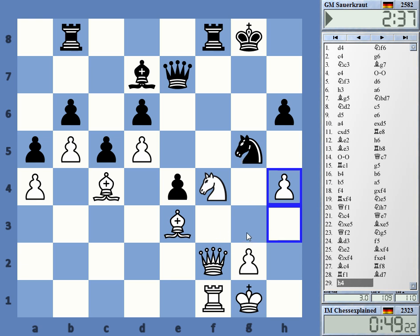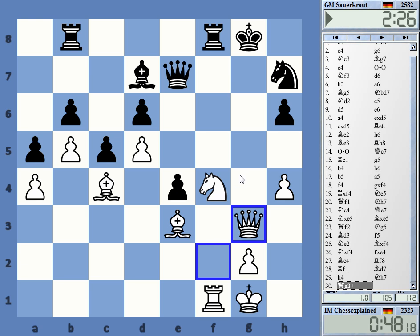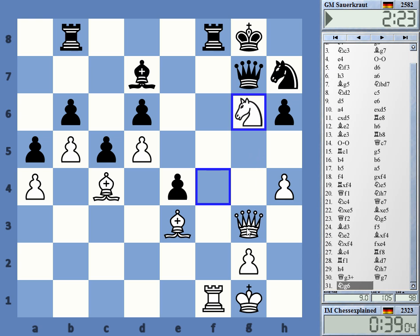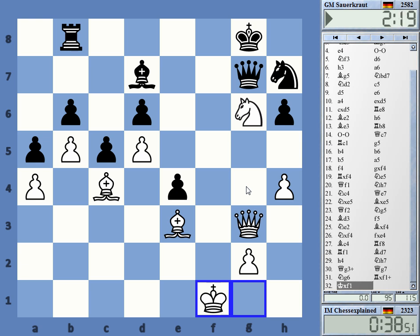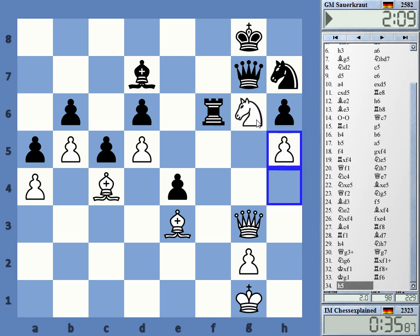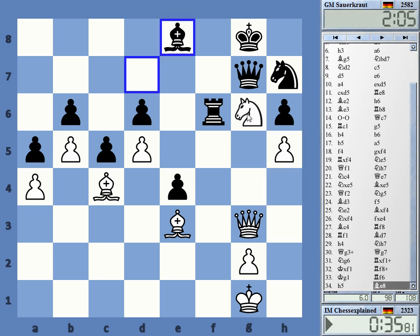He moves the knight now, queen g3 - it's quite nice. Maybe it's still not so clear. It's not like he's having a good king position. Check. My idea is to play with queen d6 at the right moment, and then the double check. I can give the check now, but it's nothing great. Checking also is not doing me much good.